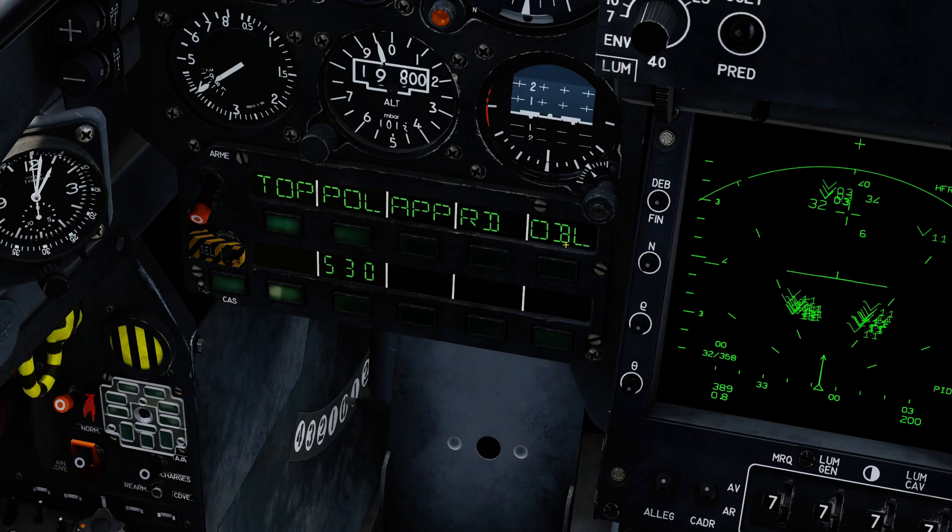Next we're going to go over to the weapon selector panel here, and you can see we've got 530 available. I'm going to select 530. S means it's selected, and P would mean it's prepared. We're then going to go Master Arm on, and with Master Arm on you can see the missile is prepared and ready to fire.